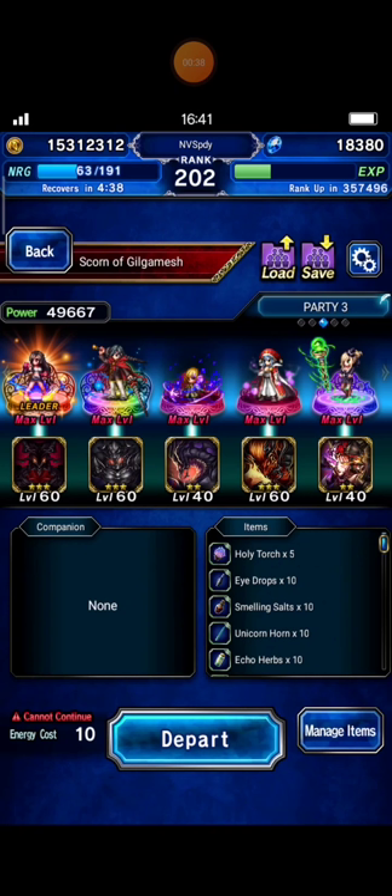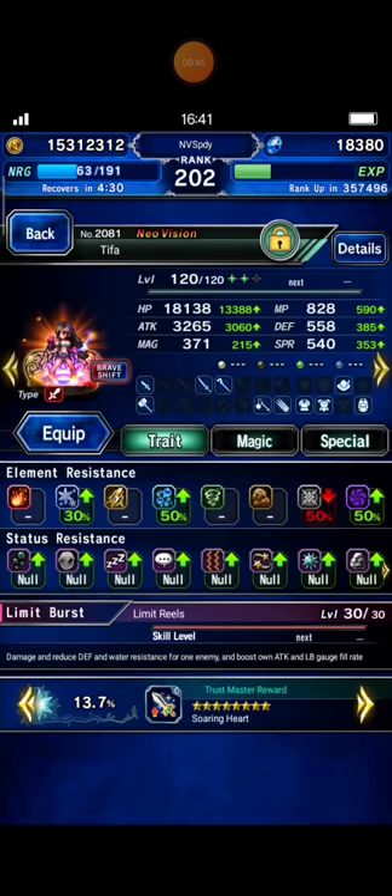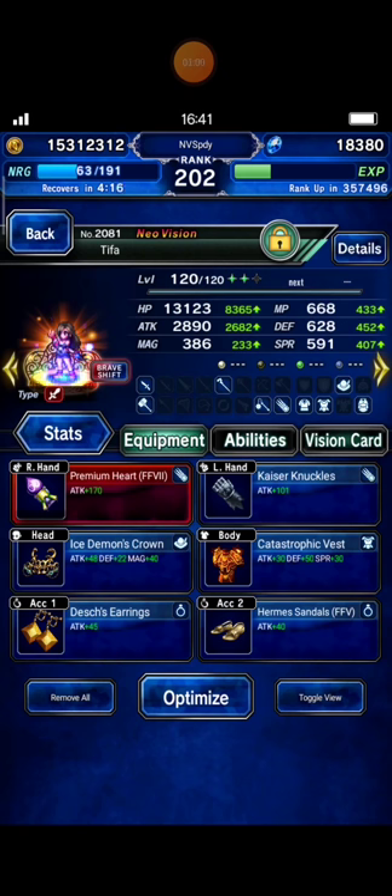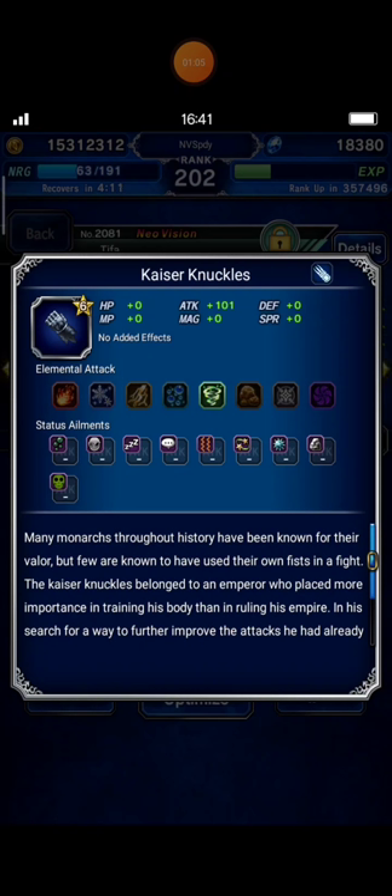I tried to bring a simple squad. I know you can borrow powerful units from your company, and I will give you some replacement units if you need. You can bring Tifa, and this is her Brave Shift mode details. I equip Kaiser Knuckles, that have innate wind element.